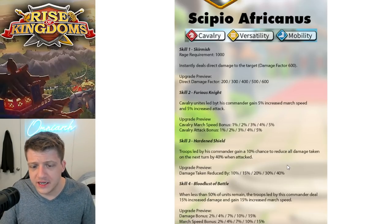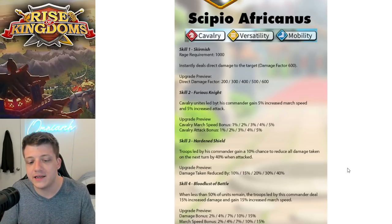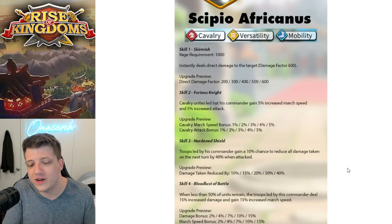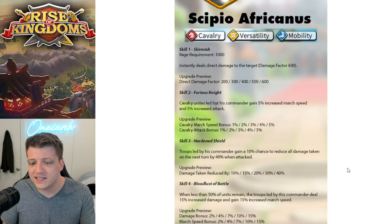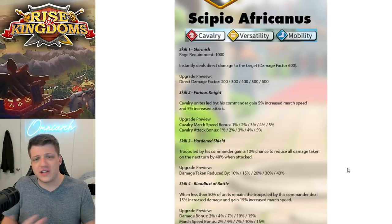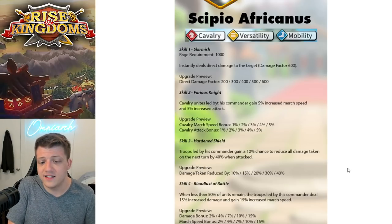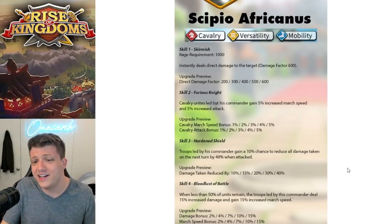Skill three, Hardened Shield — troops led by this commander gain a 10% chance to reduce all damage taken on the next turn by 40% when attacked. That's pretty cool because it says when attacked, and with a 10% chance, if you get swarmed, there's a higher probability this is going to pop off. And when it does, it reduces all damage taken by 40%. But there's really nothing in his talents that would make him tanky anyway.